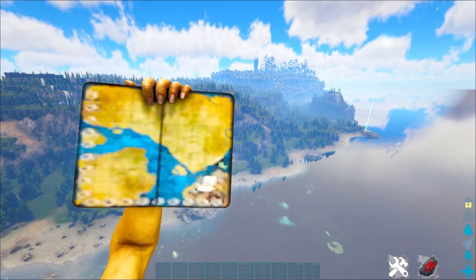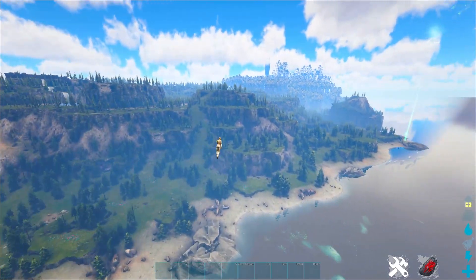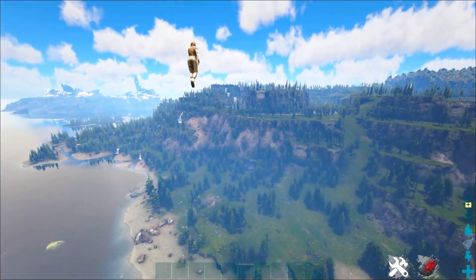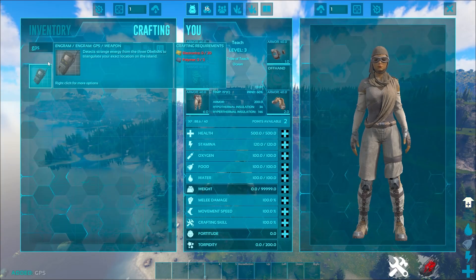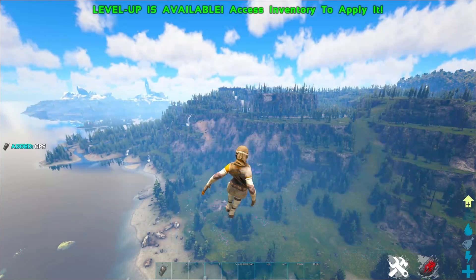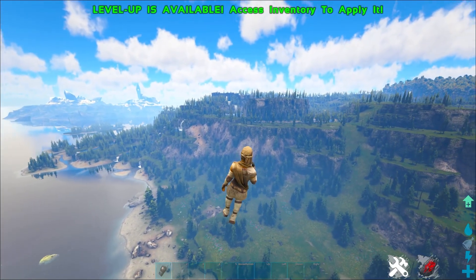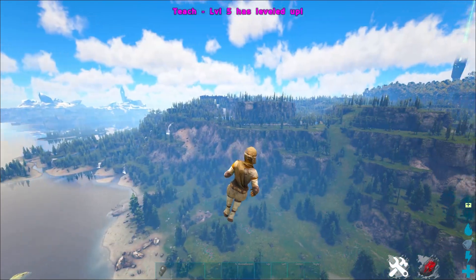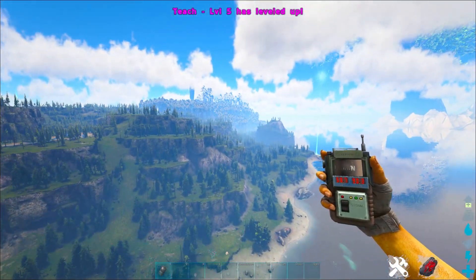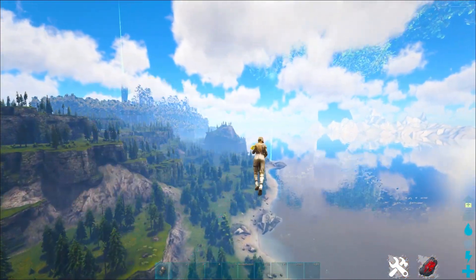I'll keep my map out so you can kind of see what's going on for the discovery. I should probably just grab a GPS while I'm at it. Let's go ahead and pop that in slot one, make it so it's not annoying. Let's do movement speed. So you can see that we've got the GPS out and we've got the map out now.